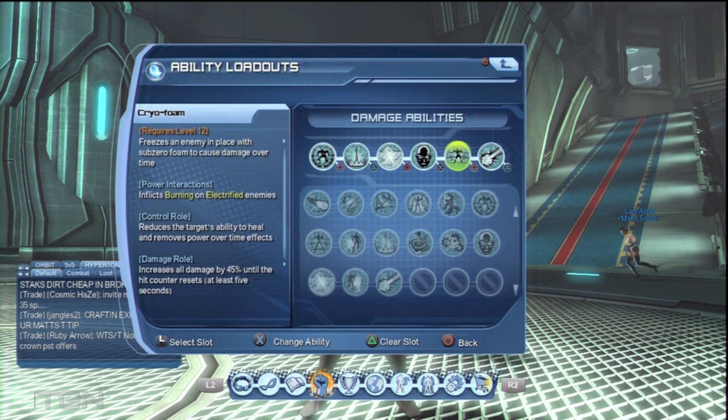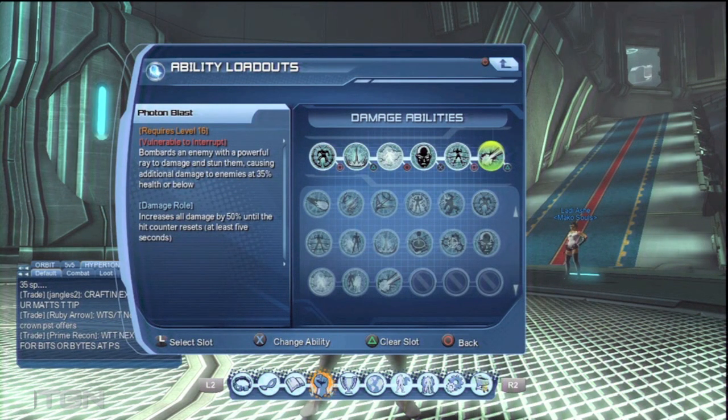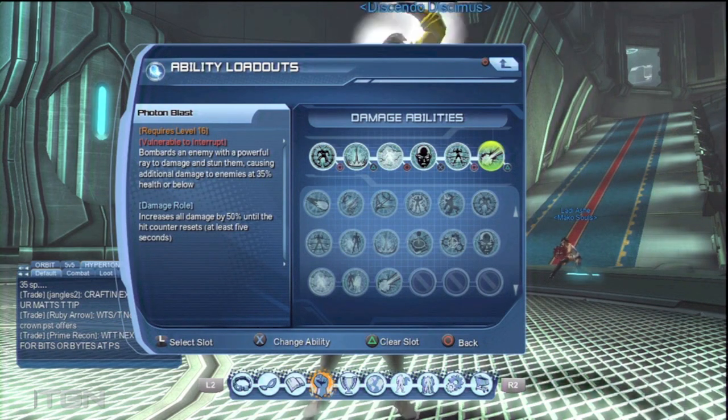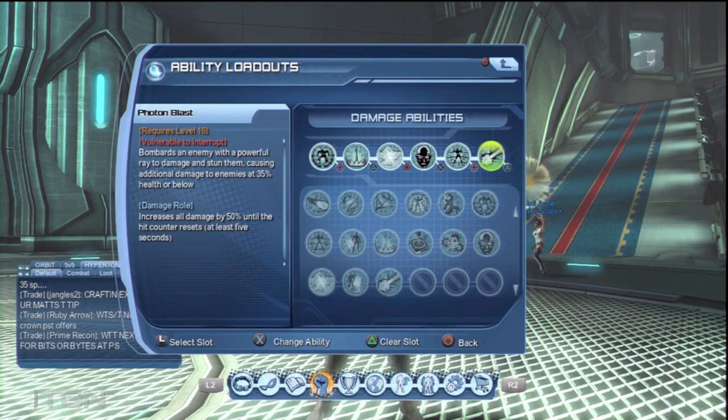Chirofoam is kind of like Chirofield — this one causes another damage over time, inflicts burning on electrified enemies as well. And your overpowered Fontaine Blast which does additional damage when they are at 100%, 50%, whatever percent they are — it's just overpowered. It says 35% but they just take a shitload of damage.